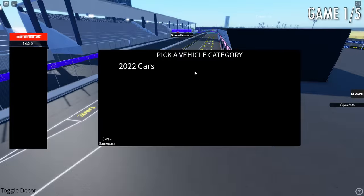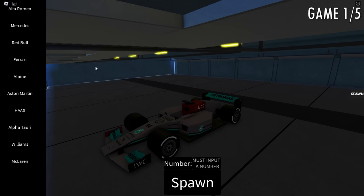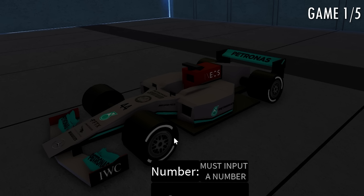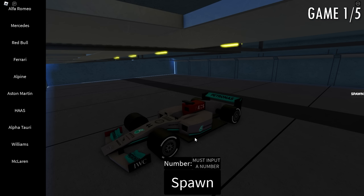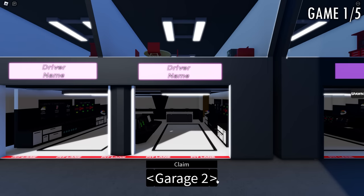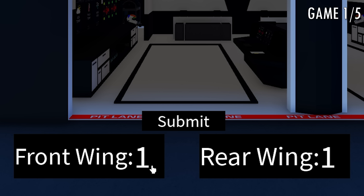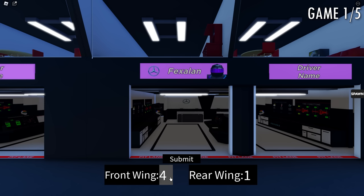When you click spawn, you can choose what cars you want. Currently there's only the 2022 cars. I'm going to be using Mercedes for this track — the Silver Arrows Mercedes. When you try to spawn a car, it asks you to choose a garage. It has a picture of me, the logo of the team, my shoes, my username, and it even has an aero setup. Let's go with like seven, five.